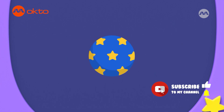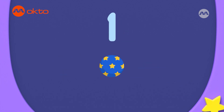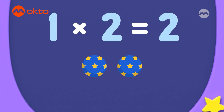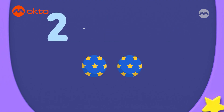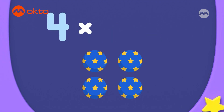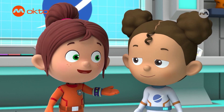To double a number, you times it by two, so there are two times as many. We have one ball. If we double it, that's one times two, which equals two balls. Then, if we double the two balls, it would be two times two, which equals four balls. Then, if we double the four balls, it would be four times two, which equals eight balls. Four times two makes eight. And Astrid wants eight balls in total.